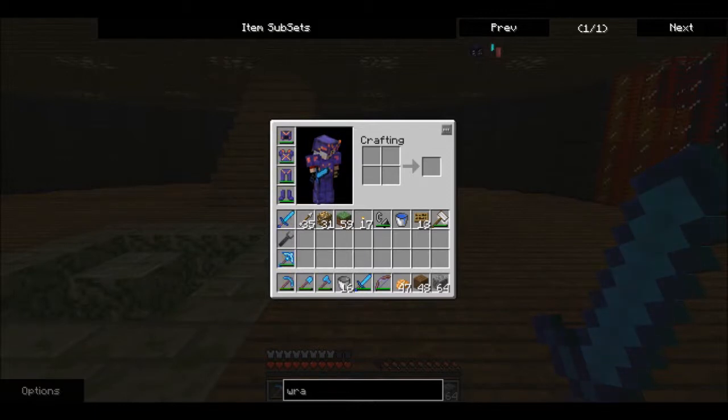What the hell is Cameracraft? COFH core, Compact Solars, ComputerCraft, Craft Guide, Damage Indicators, Diamond Buckets — what the hell is diamond buckets? That might be new, I might have to look that up. Ender Storage, Extra Bees, Extra Biomes, Factorization, Fancy Glass, Forestry. I love Forestry — that's my favorite mod. Even though I've been farming trees by hand, Forestry is pretty awesome.